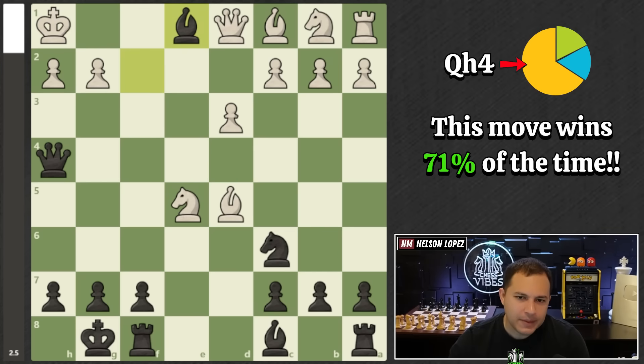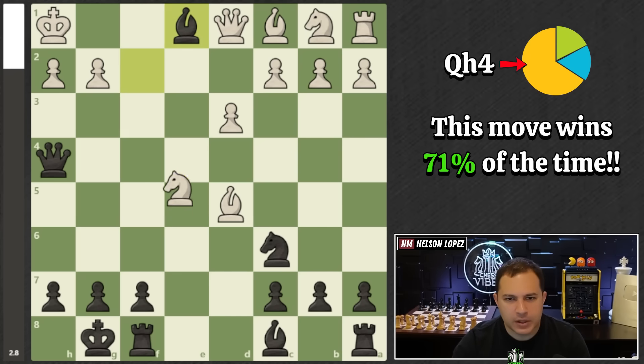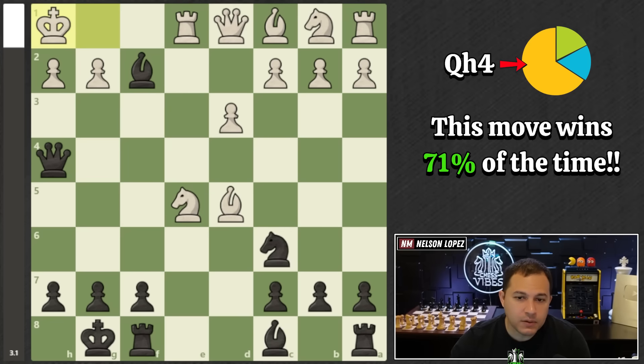If you take the rook, they're going to fork you with knight F3 and it gets very tricky — there are lots of things you have to remember and if you don't play the exact moves, you'll get into a bad position. The better way is to take their knight with your knight. The main reason we're doing this — listen carefully — is because we want to put our bishop on G4 and attack their queen. We can't do that if their knight is there, because they'd just take us. So we take the knight first, getting ready to go to G4.